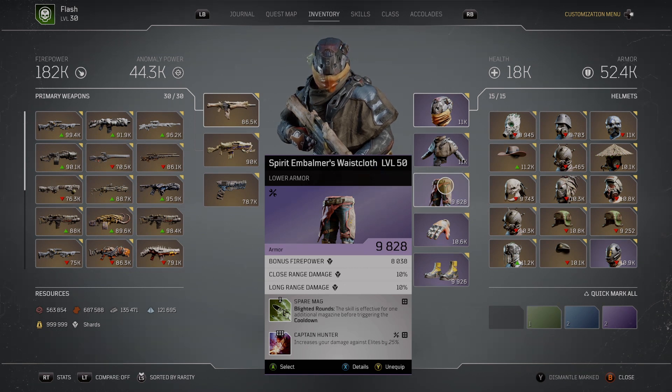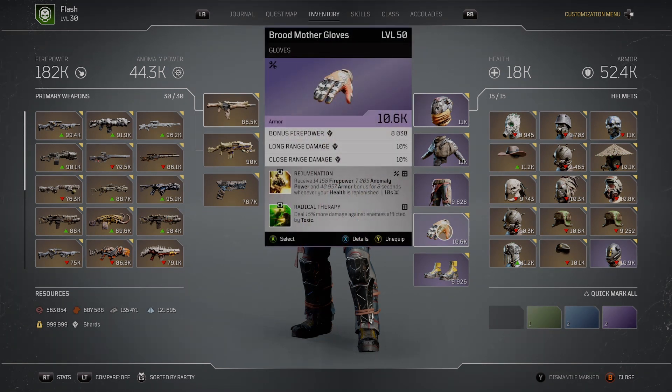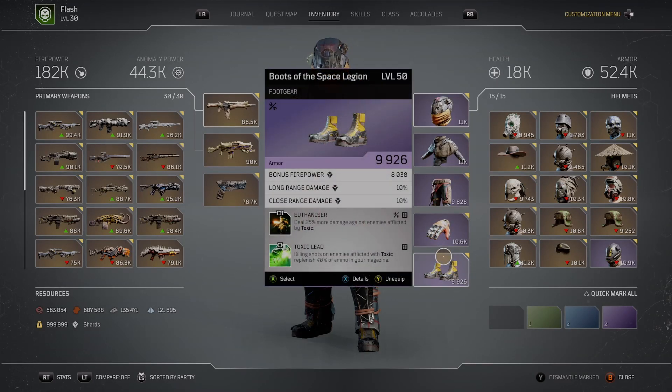We do have Spare Mag. Spare Mag is obviously not needed in solo play with this build, but in three-player, I'd still highly recommend having it on as you'll probably occasionally reload. Captain Hunter is a must. Rejuvenation is really good with Dark Sacrifice because every time you're doing damage while your health is replenished — which is 100% of the time with Dark Sacrifice — your 8-second bonus is resetting. So you basically have Rejuvenation all the time, giving you an additional 14,000 firepower and 40,000 armor. We obviously don't really care about our anomaly. Then we have Radical Therapy and Euthanizer for more damage. Toxic Lead combined with the Brain Eater already on the Infernal Seed is more than enough ammo back to keep up our mags.